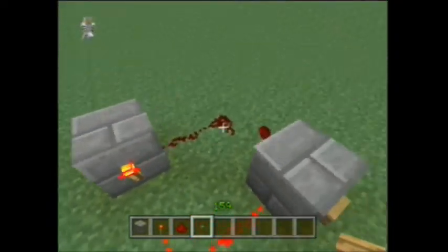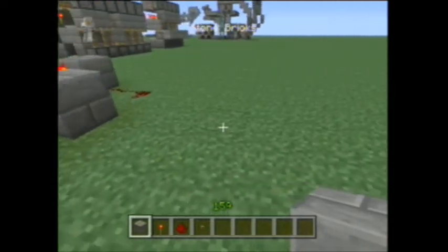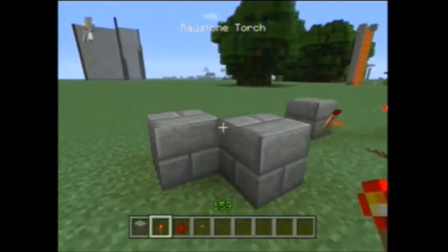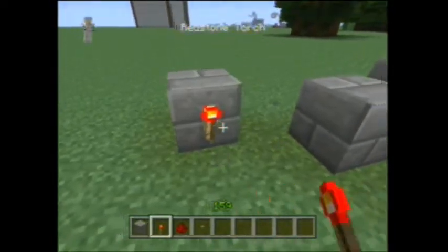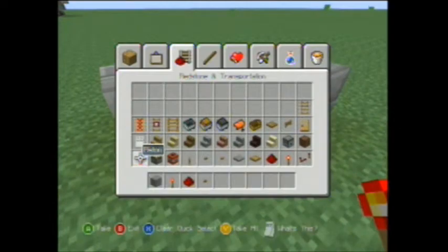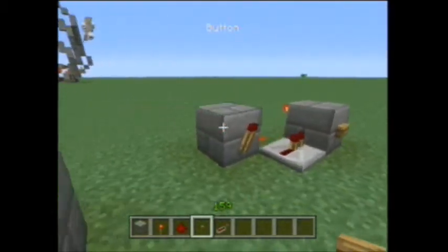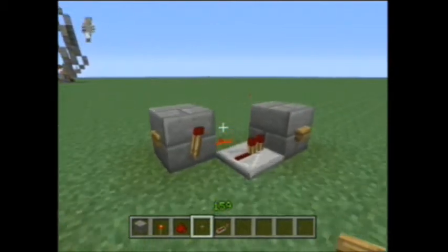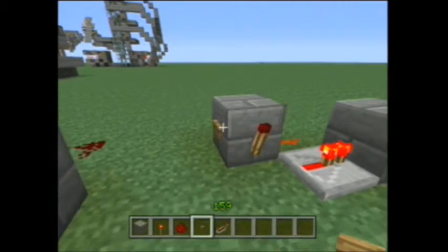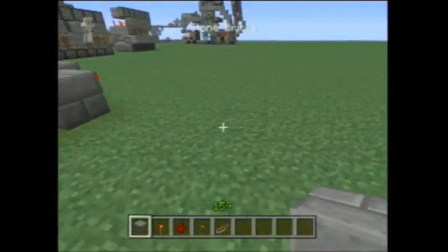If you push this button, this torch will always stay on, and vice versa. That's all that NOR latch really is — pretty simple. The next one is kind of the same thing except it's a lot smaller. We have one block, a redstone torch, and then a repeater. If I push this button, this will stay on until I push the other button.